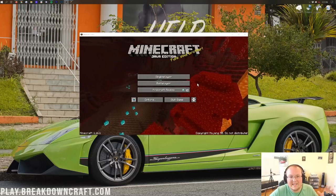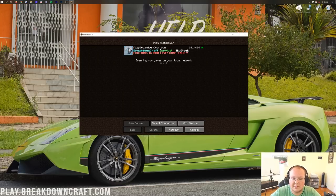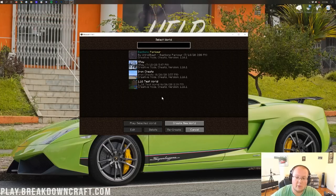So there you have it — those are the three different methods of playing with your friends in Minecraft. You can join a public server like play.breakdowncraft.com, start a server yourself using the free method or quickly with Apex Minecraft Hosting, or play a single-player world with friends on the same internet connection using a LAN world.